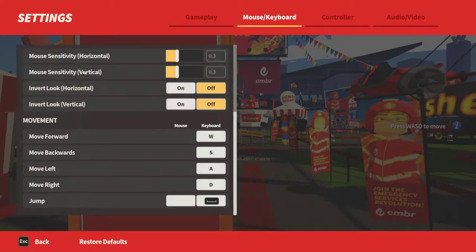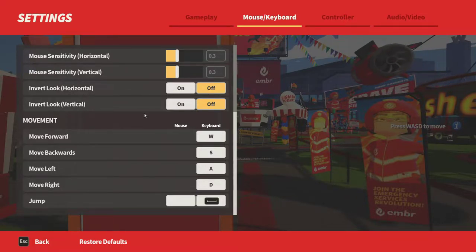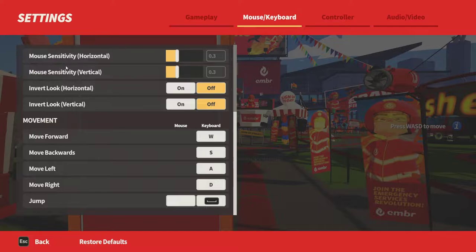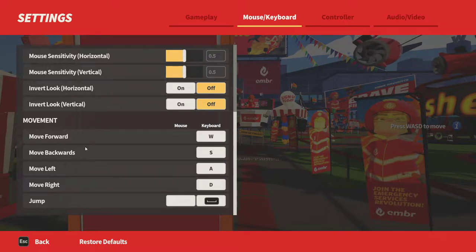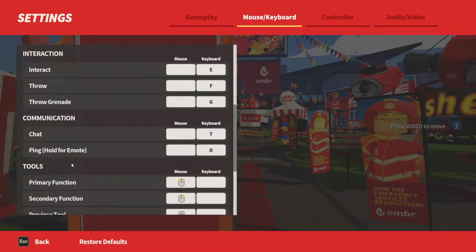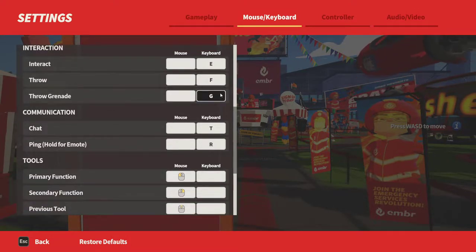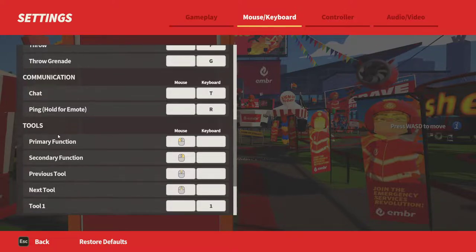Let's see — mouse sensitivity, horizontal, mouse sensitivity. All right, so we need to adjust mouse sensitivity. We're going to take this up to 0.5 for both of these. And then we have interact, which is E, and F to throw. We can throw grenades. Firefighters use grenades. Wow, okay, I've been missing out.